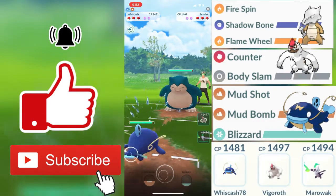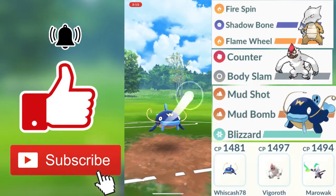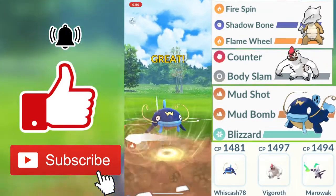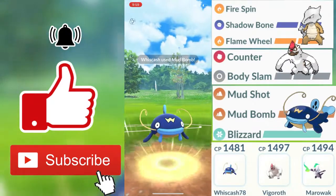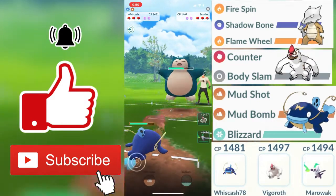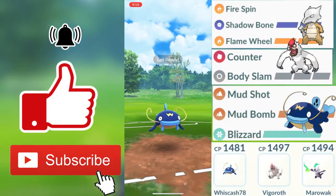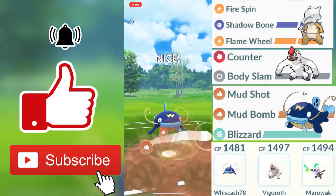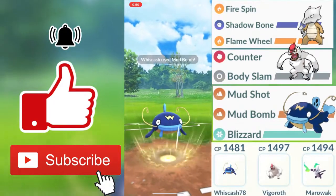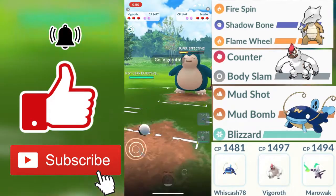Alright guys, for the second round my opponent's first Pokemon is going to be a Snorlax. This is going to be an even start because both of us are going to be doing neutral damage. I do get to my Mud Bomb first before my opponent gets to his charge move, which will probably be something like Body Slam. I don't actually expect it to be a Superpower because he will be getting that attack and defense debuff pretty early in the match.